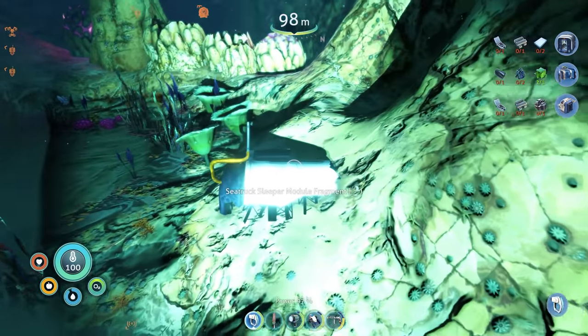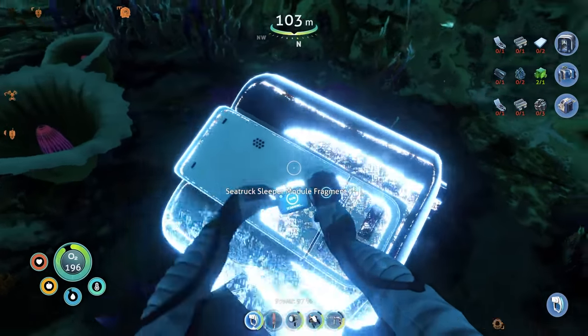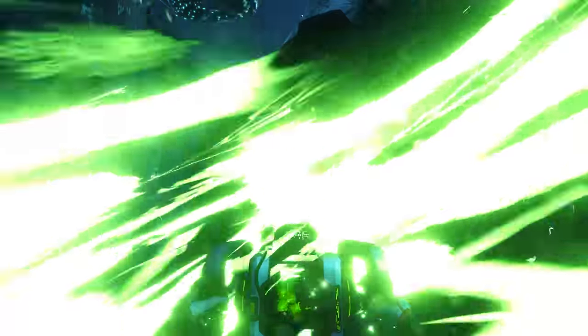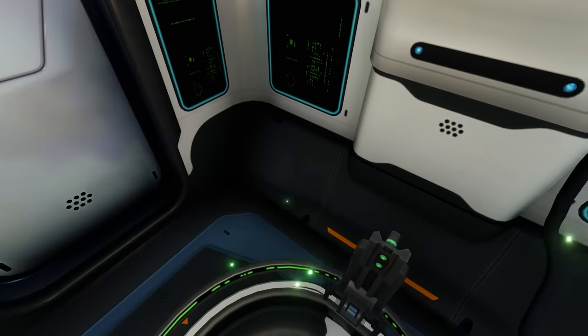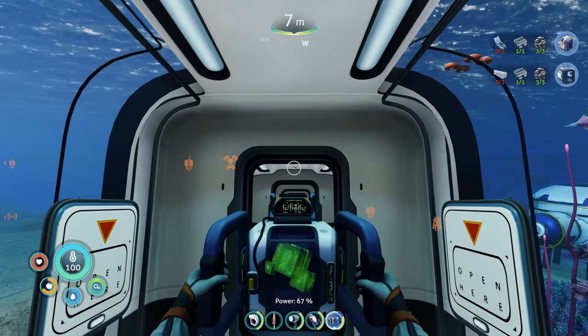Before heading back to base to craft that, I decided to go around looking for some more module fragments. And I finally unlocked the docking station and the sleeper modules. Here's the teleportation thingy — pretty cool looking. Let's try this thing out. And we're here — it took a couple seconds to get here, but still pretty cool. I did lose a bunch of charge though. I thought I could freely use this whenever I wanted to, but I guess not.